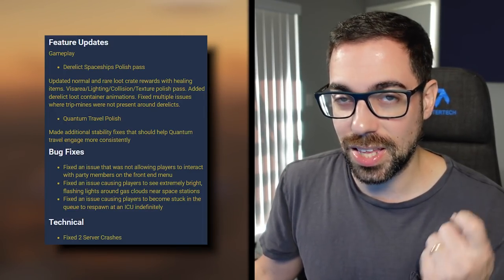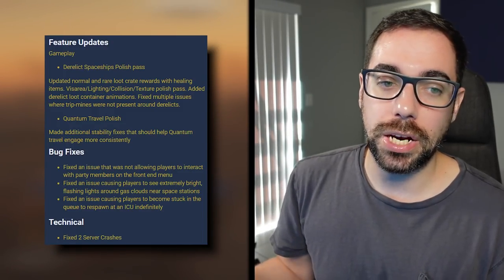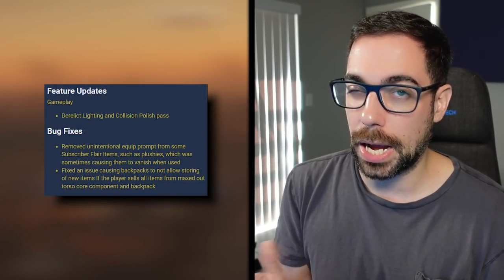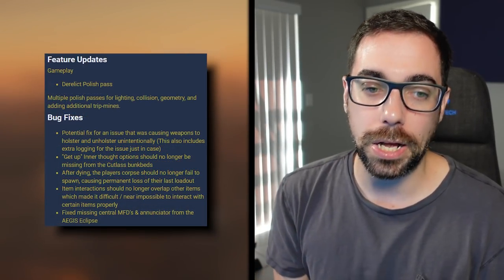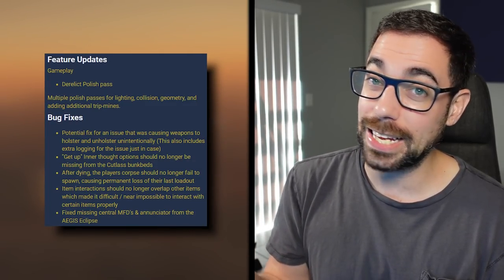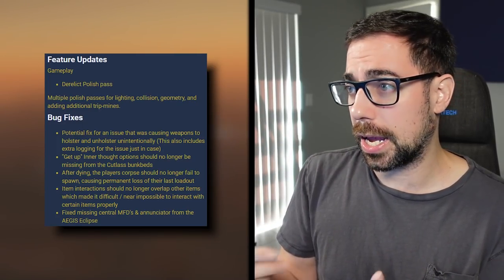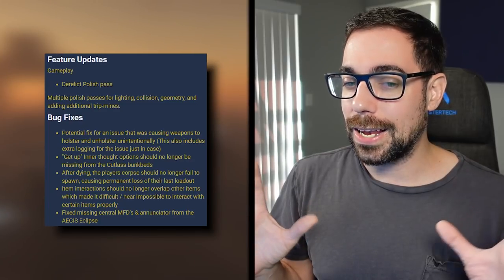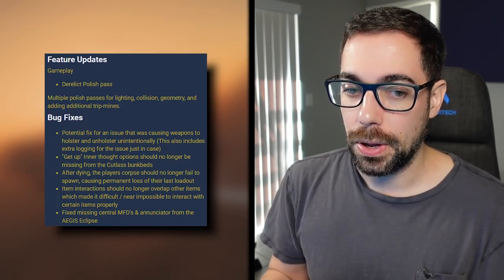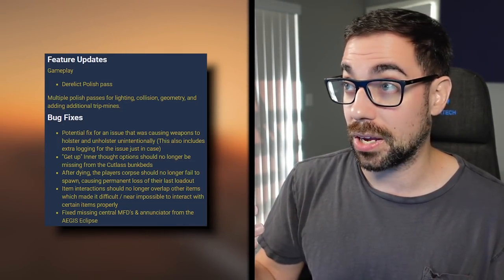For bug fixes, the big one is they hope to fix the ICU bug, where you basically have to leave the server just to fix it, and when in a party that really isn't fun. Then we had 3.16.1E on the PTU, which had a lighting pass for derelicts and a couple minor bug fixes. And then the F patch for 3.16.1 had more derelict polish, but a bug fix I want to point out is they tried to fix the holster bug — when you try to holster something and then take out another weapon or a multi-tool, it's constantly holstering and just a total mess. It appears to be less bad than it was before; if you do the wipe animation it seems to fix it, but they still have to nail this issue down. This was a major game-breaking issue if you're involved in any combat — think Jump Town or a bunker mission.